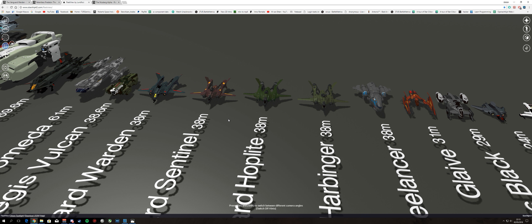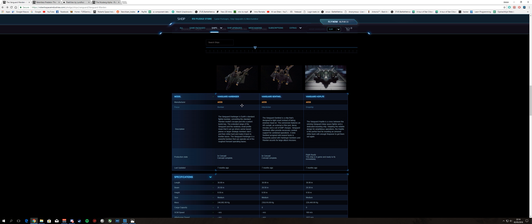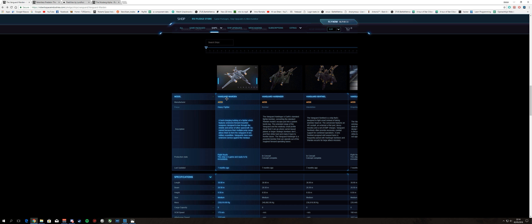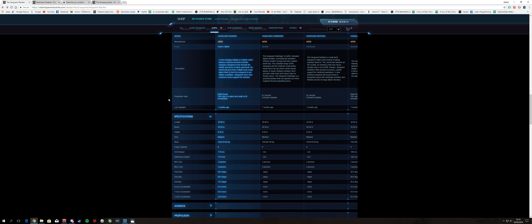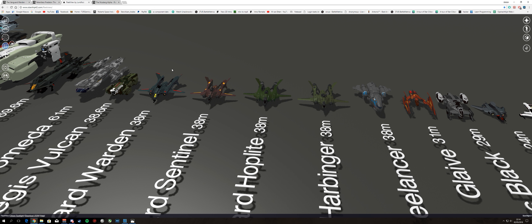I'll start off with an apples-to-apples comparison. You have the Vanguard Warden, a heavy fighter, going off the RSI site. The Harbinger is a bomber. The Sentinel is interdiction. And the Hoplite is a dropship. Each of the variants has something going for it. Each of them is a long-range capable craft. Each of them have 4 fixed size 2 weapons, and each of them have a size 5 mount.